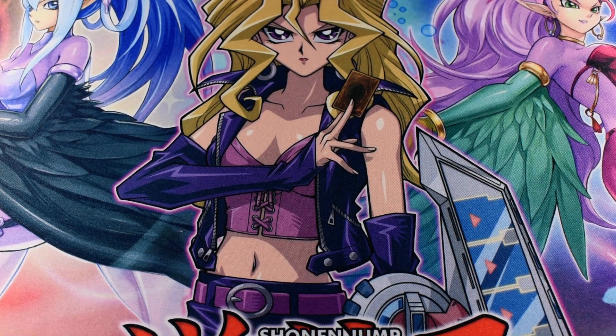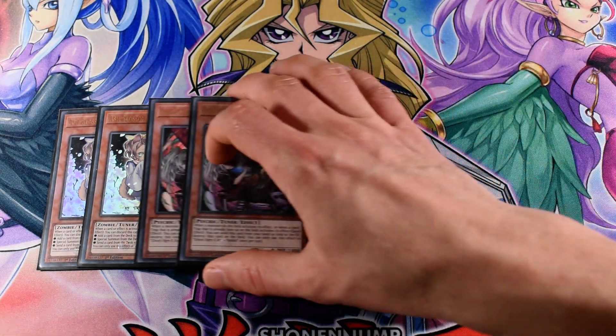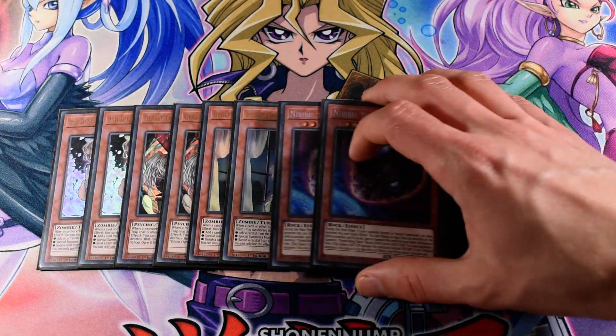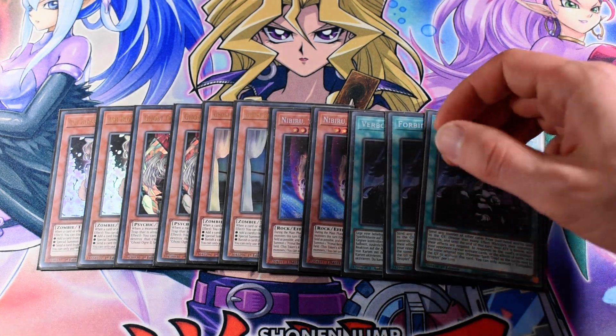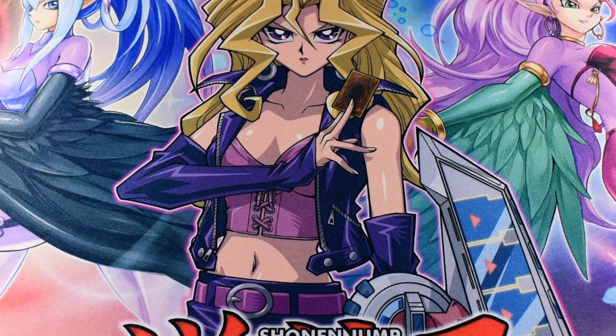Next, the going-second cards: 2 Ash, 2 Ghost Ogre, 2 Bell, 2 Nibiru, and 3 Droplet. I like 2-ofs because I can play more hand traps if I draw more of them and not the same name.